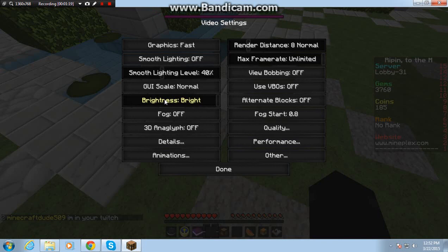UX scale, normal. Fog, off. 3D anaglyph — the setting which makes your whole screen 3D — set that to off.